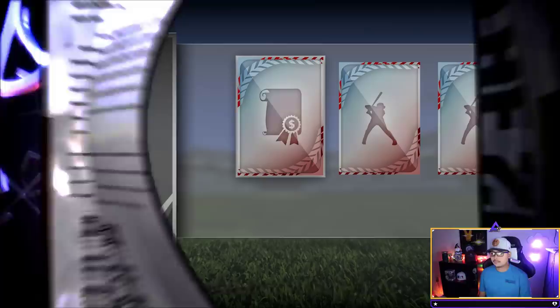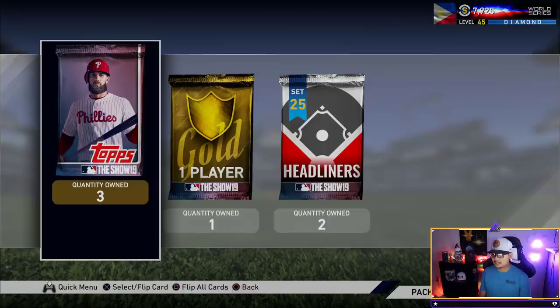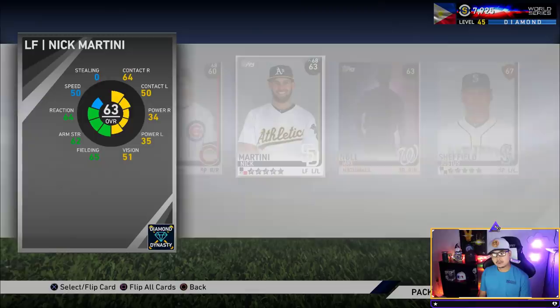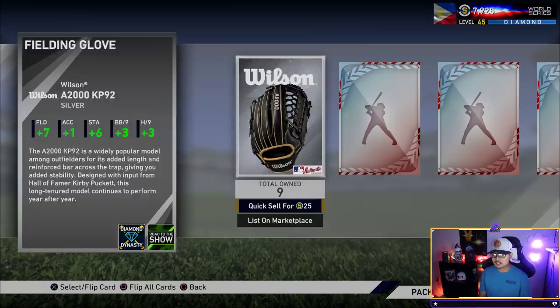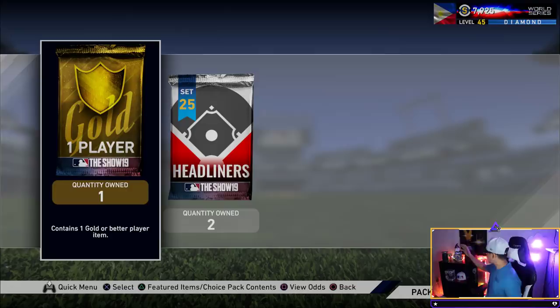Possibly the final standard packs — final five that we have. We get a Craig Stammen. We got a gold player pack to go still. It's not looking good at all. Two standard packs to go. Final standard pack — maybe we gotta go slower. Yes, I'm superstitious, okay? Leave me alone. And we get a silver. The standard packs — what's going on?